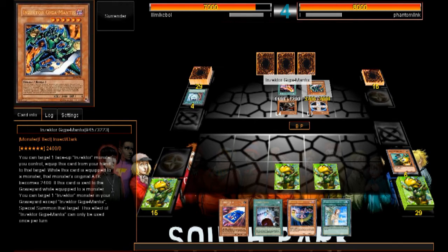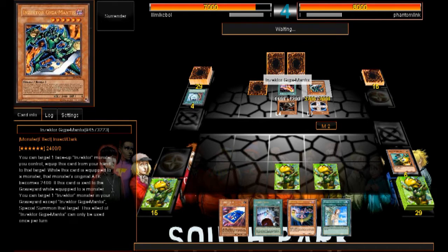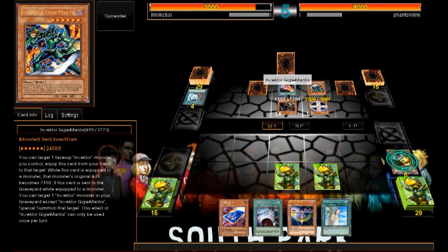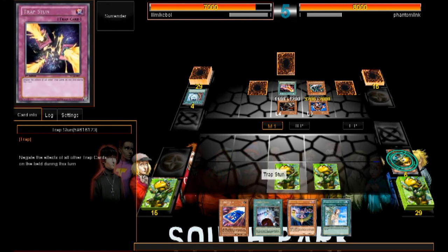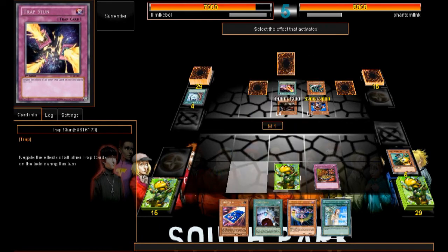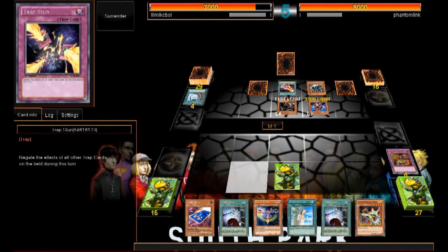Let me read this card out: you can target one face-up Inzektor and equip this card from your hand to the target. While equipped, that monster's original attack becomes 2400. If this card is sent to the graveyard while equipped to a monster, you can target one Inzektor monster in your graveyard and Special Summon it. Could activate Reckless Greed again — might as well. The Reckless Hobans — and this will be game over.